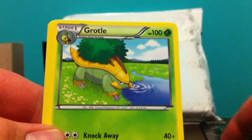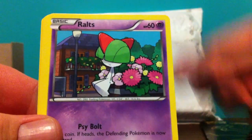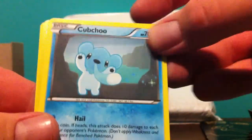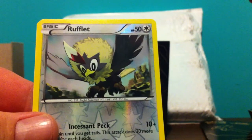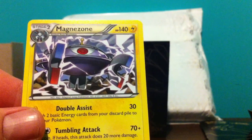One, two, three. Plasma pack: Grotle, Tokatik, Fancy Ralts, Skiddo, Patrat, Cubchoo. A Rufflet reverse — did we have to get that? And a Magnezone non-holo rare.